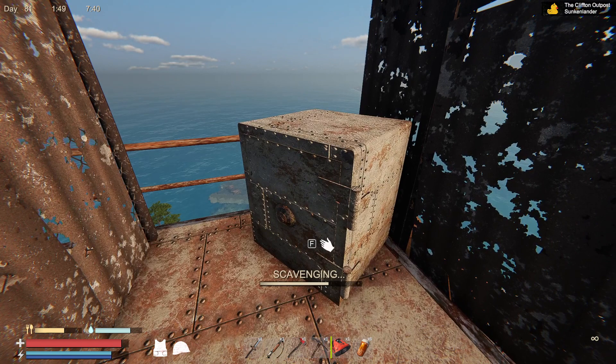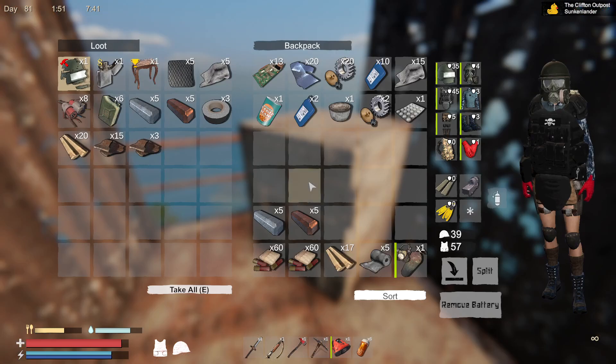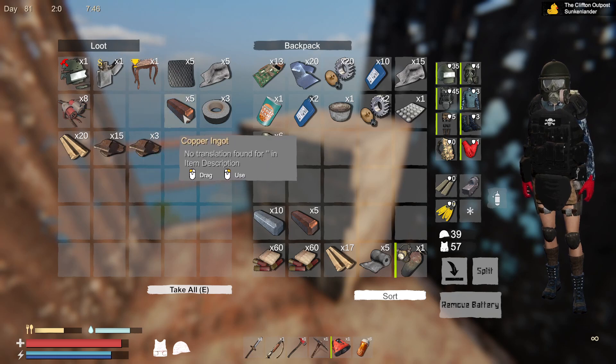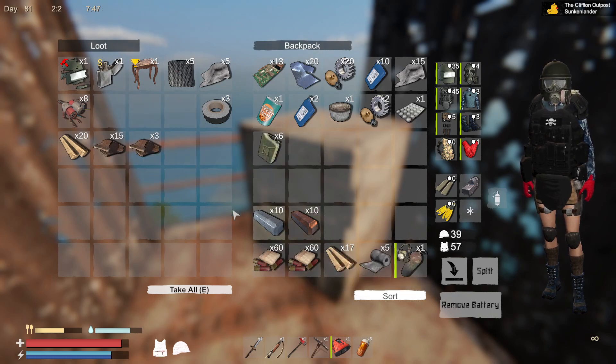This is the chest right here. Of course we don't want to loot this to completion — you want to leave something in here so you can keep looting it. This is the standard loot you're going to get. I already got the blueprint, so you won't see that, but you're always going to get six gasoline and five metal bars — copper and iron right there.